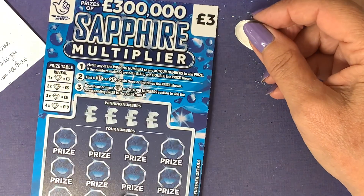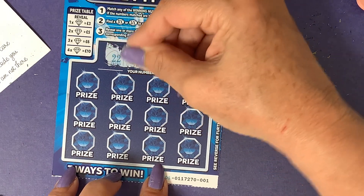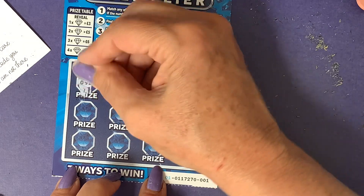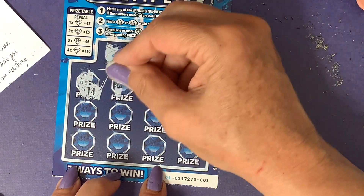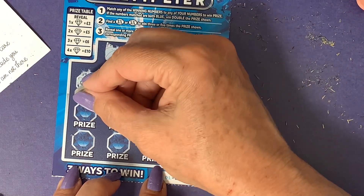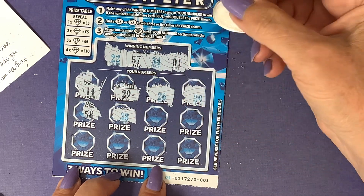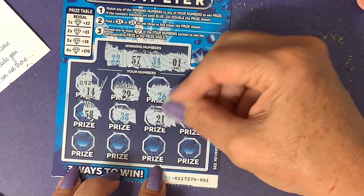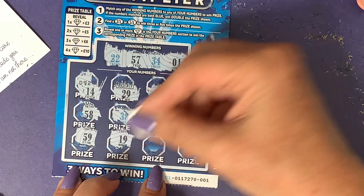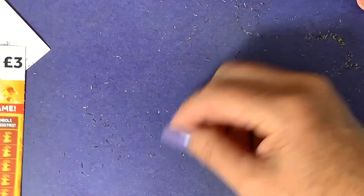Come on Sapphire, let's do it this time! The winning numbers are blue 22, black 57, blue 34, black 1. Numbers revealed: 14, 29, 26, 39, 58 — we've got 57, one away. Blue 26, blue 39, blue 38, black 21, black 13, black 59, black 19, black 11, black 36. Nothing on that one — not looking good.